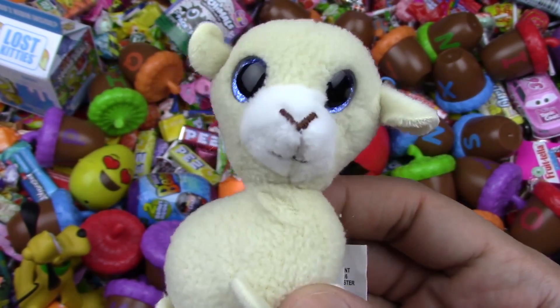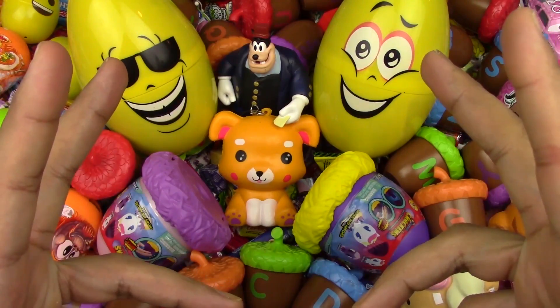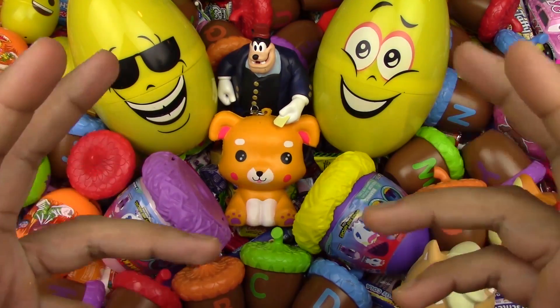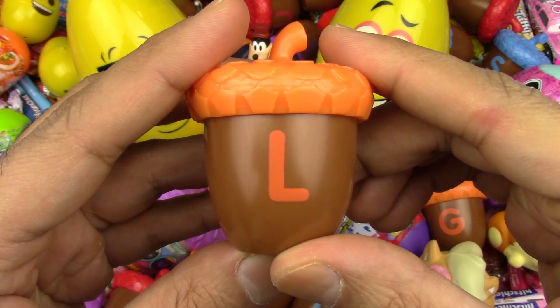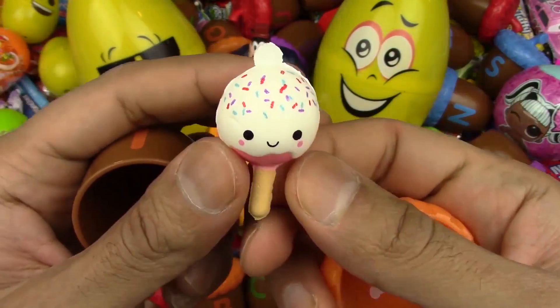Let's go on and see what's the next surprise going to be. Hey! It's Candy Land. Yum, yum, yum. Let's see what's inside L. Haha! Yay! L is for lollipop. L-l-lollipop.